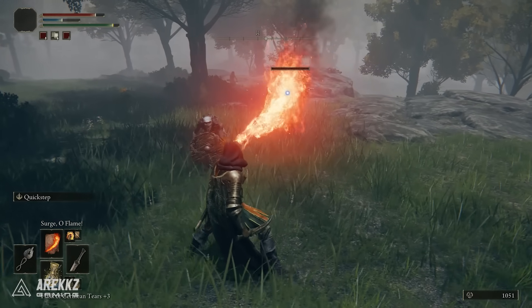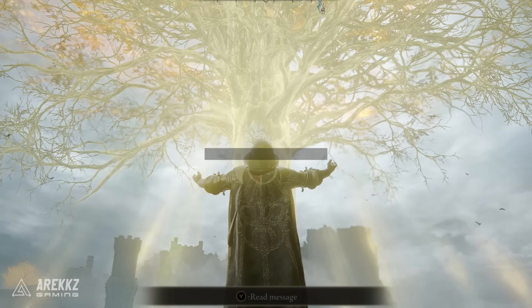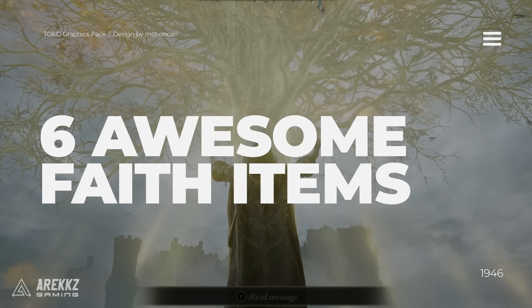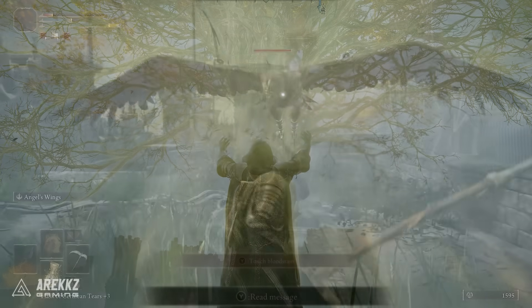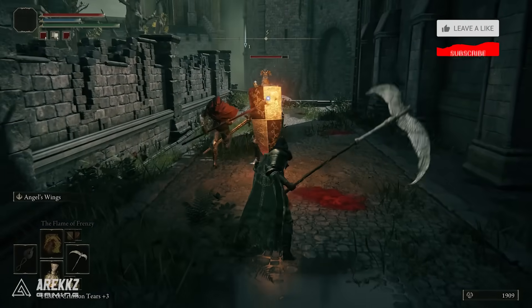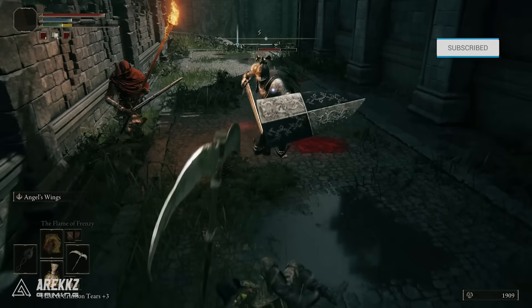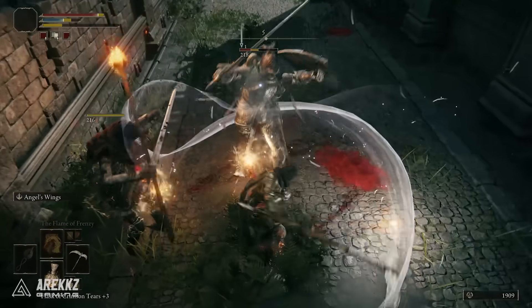Yo what's going on guys, Arix here. Welcome back to another video for Elden Ring. In this one I want to put together a quick list of six awesome faith-related items — spells, weapons, and talismans — that you should pick up if you are speccing into faith. If you guys enjoy this, a like will be super appreciated. Comment down below, let me know what you're building on your characters, and keep it locked for plenty more Elden Ring.